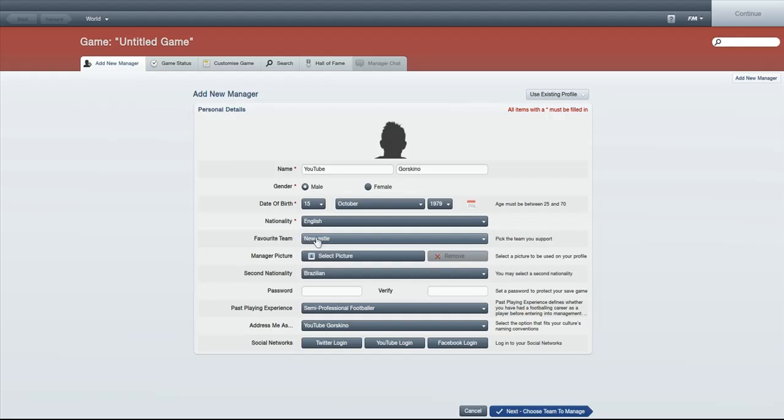I've already filled in the manager details. My favorite team is Newcastle because that's my actual favorite team. I've set second nationality as Brazilian, mainly because I tested this in previous saves - in one save a player wanted to leave when a bigger club came in, but when I tried again with the same player and set my manager's second nationality as Brazilian, his stats listed me as one of his friends, bigger clubs came in, and he didn't want to leave or hand in any transfer request.